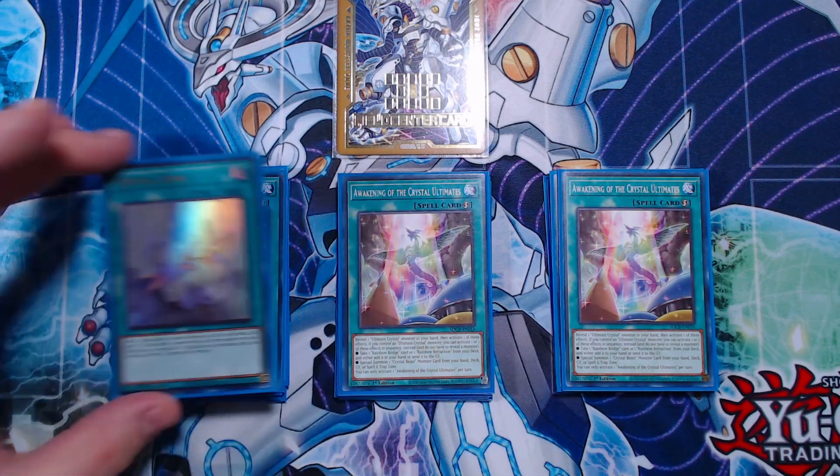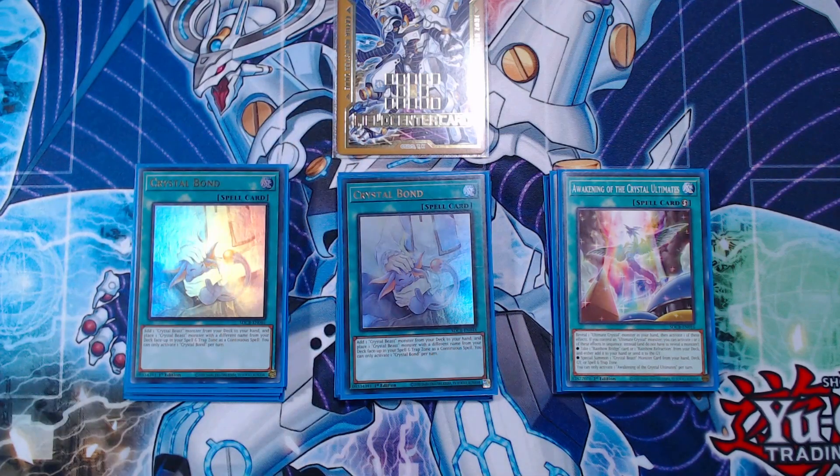Next is going to be two copies of Crystal Bond. This card is essentially a Reinforcement of the Army for the archetype while also putting a Crystal Beast Monster with a different name into your spell and trap zone. Getting access to your Sapphire Pegasus in hand is great, and getting your Crystal Beast Rainbow Dragon into your spell and trap zone without committing to a normal summon is great. We only play two because it can be a little bricky — seeing it multiple times or late in the game makes it a dead draw. You could get away with just one, but then you kind of lose to Ash, which really does suck.